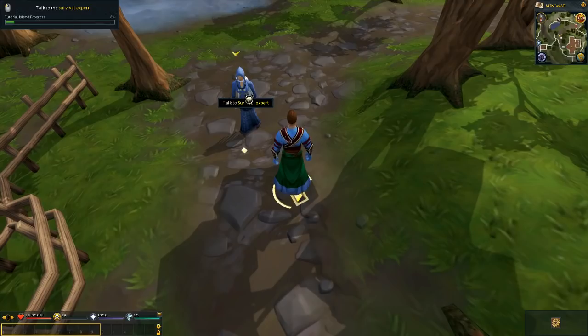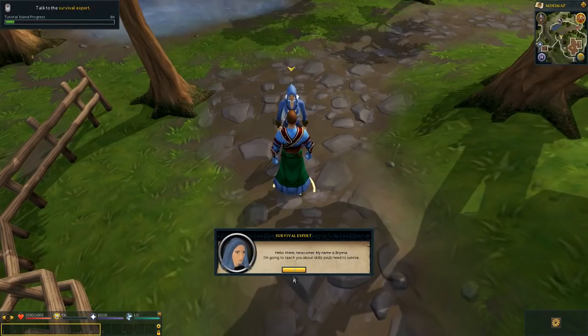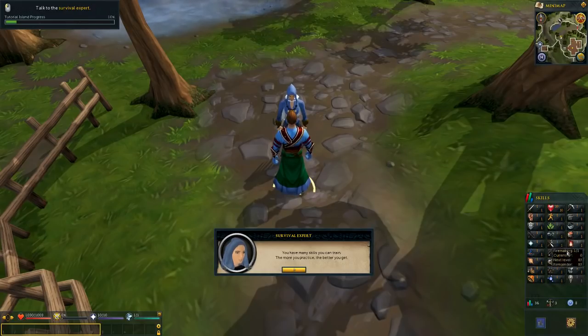Here's the first instructor, the Survival Expert — notice the tutorial progress bar at the top. She says: 'Hello there, newcomer. My name is Brianna. I'm going to teach you about skills you'll need to survive.' Here the skills window pops up. You have many skills you can train — I think there are 27 to be exact, three rows of nine. Some of them are members-only skills — when you hover over them it tells you. I love Divination and that's a members skill.